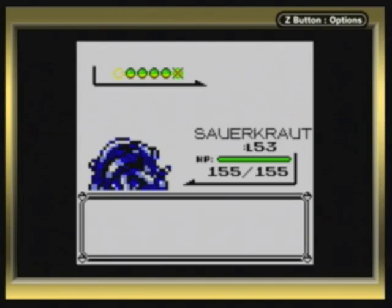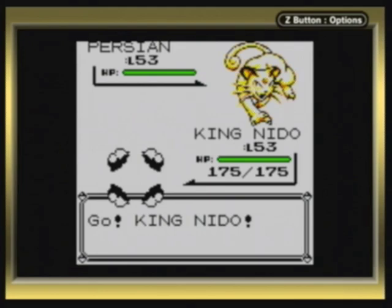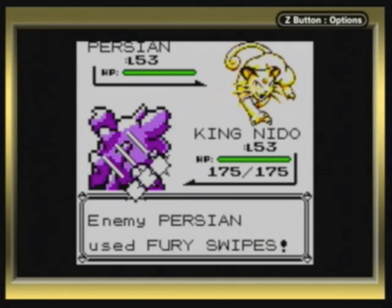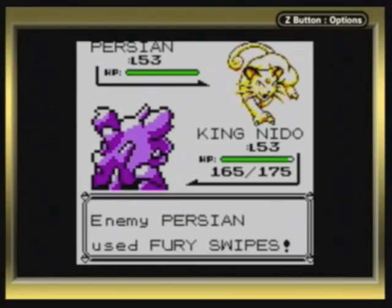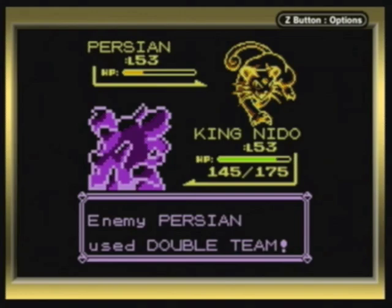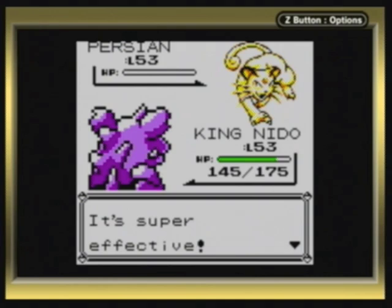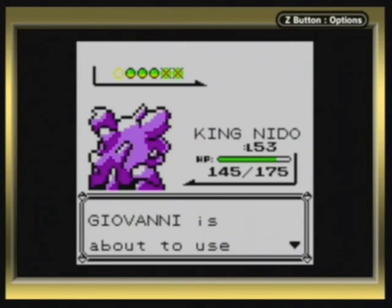Persian is the second Pokemon — pure normal type. We've dealt with this guy before, level 53 now, with Double Team, Fury Swipes, Screech, and Slash. Really not much of an issue to deal with — just stick whatever powerful Pokemon you have against it and watch it go down. Let it get its Fury Swipes done with. I'm probably going to need another Double Kick on this guy before it goes down. It's going to try Double Team, but it matters not — I kill it. I hate it when they use Sand Attack and Double Team; it really makes the battle so annoying.